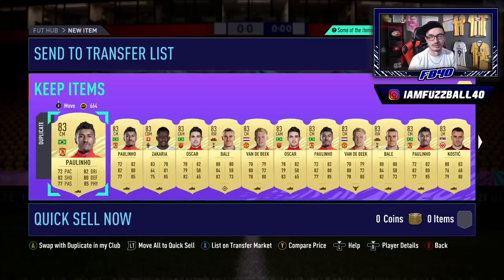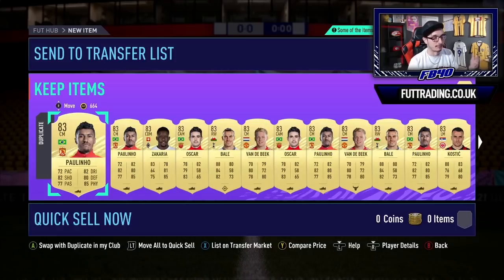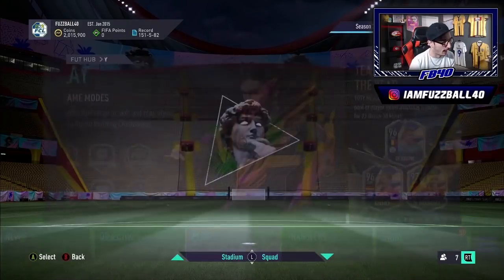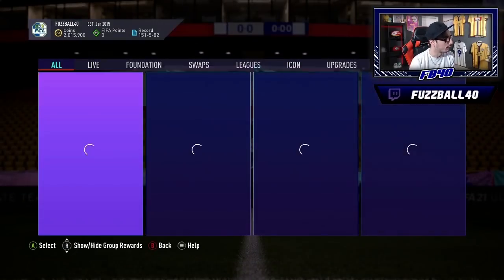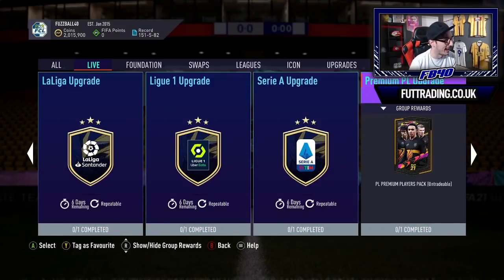If EA don't drop these SBCs and I hold them for 24 more hours, I'll literally just mass-list them above the market price — every Paulino I've got overlisted for 1K, and every hour I'll get a buy. That's something you have to remember with any mass buying and mass listing: you can make profit that way. When I bought into Ndombele the other day and it didn't go as planned, I mass-listed them well above the price it actually sells for and people were continually buying. It isn't just a case of 'if the SBC doesn't come out, you're screwed.'